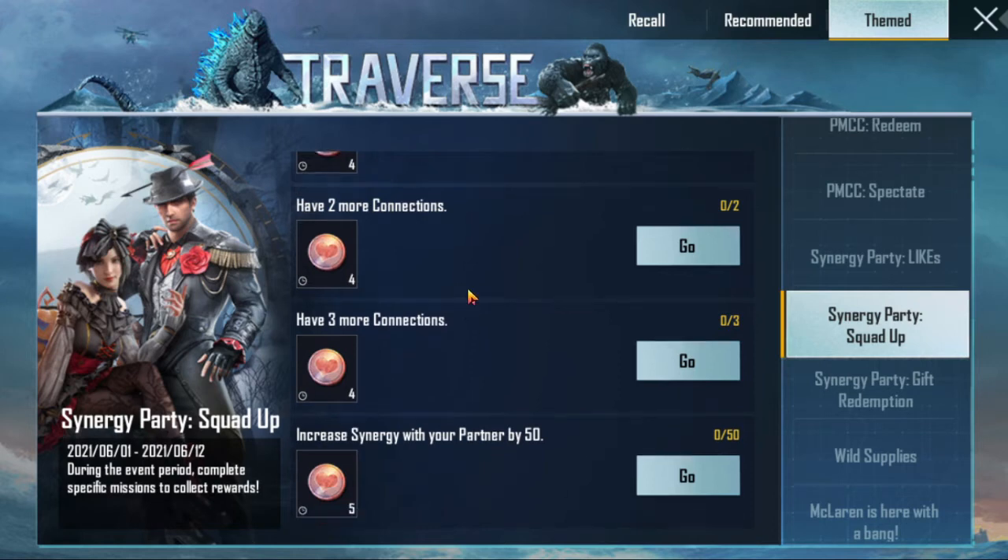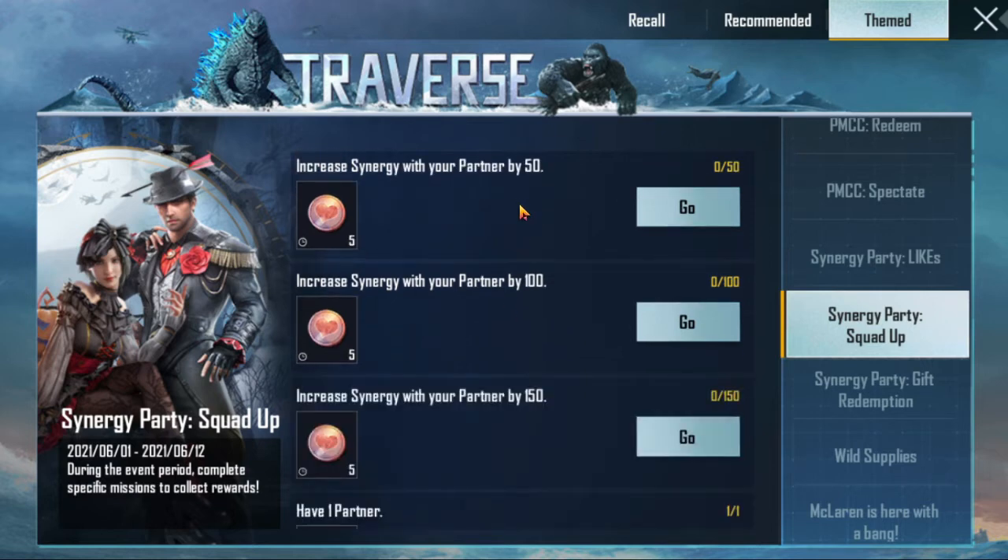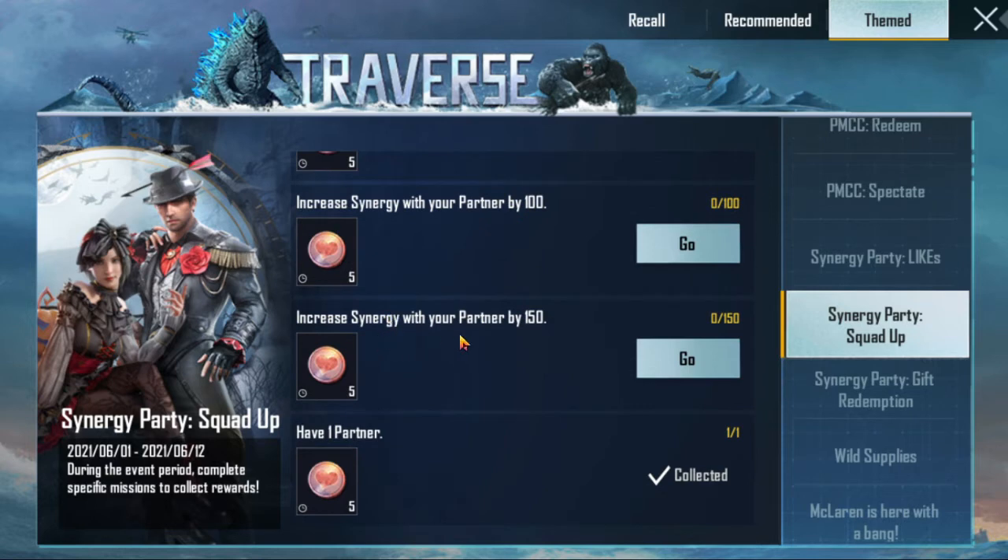You want to do 3 more connections and increase energy with your partner by 50. Then you want to increase your energy to 100, and increase energy with your partner by 150. I have a big partner so I can get 5 coins.